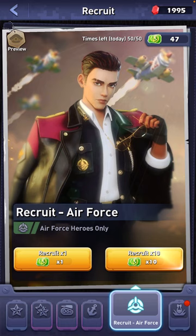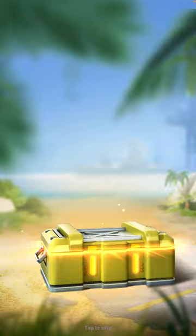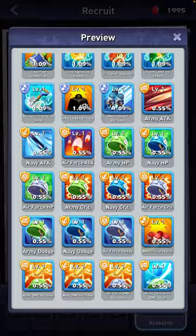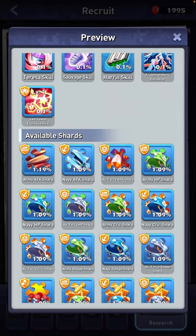That covers the recruit vouchers for heroes. You also have recruits for research — for your skills. You can get different skills: it might be a normal skill, it might be a rare skill, with different percentages. You can also get different shards to make up your skills, and it will make up a level one skill. It's the same process.